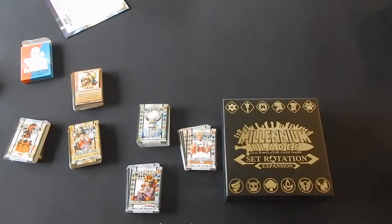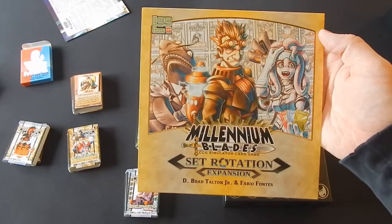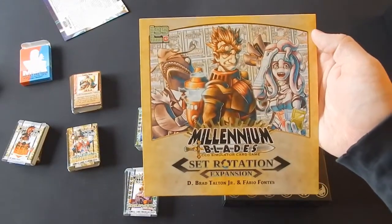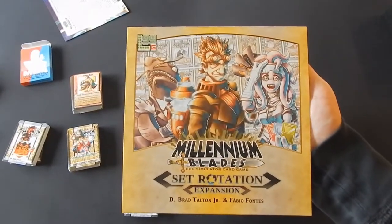That's the new stuff — that's what Millennium Blades Set Rotation has to offer. I'm going to go make some Girl Scout cookies now, homebrew, because the season's just about over and they're harder to come by. But this was Millennium Blades Set Rotation — can't wait to try it out and I'm really liking the way it looks.